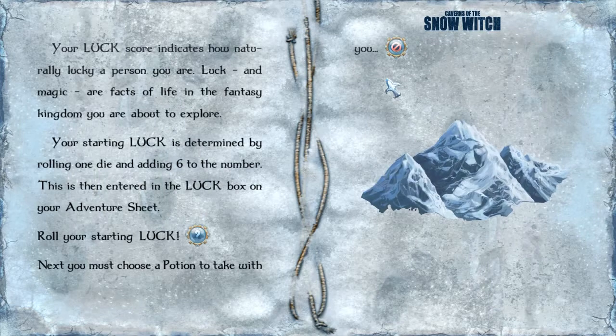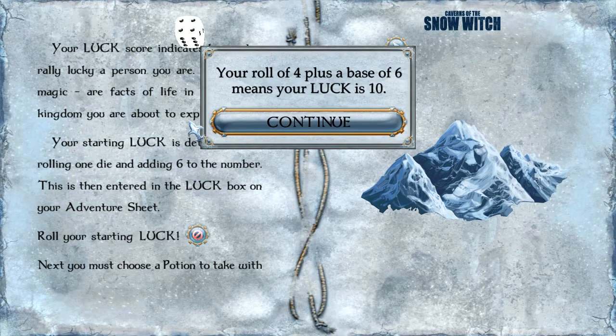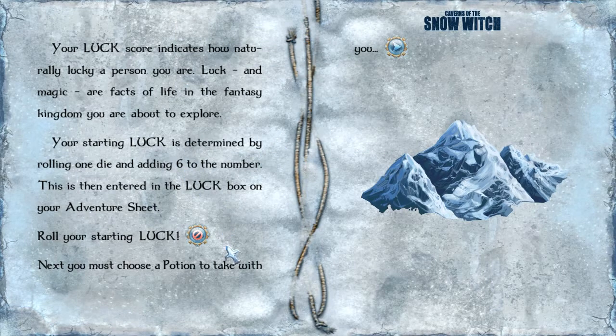Next, determine your luck. Your luck score indicates how naturally lucky a person you are. Luck and magic are facts of life in the fantasy kingdom you are about to explore. Your starting luck is determined by rolling 1 die and adding 6 to the number, and it is then entered in the luck box on your adventure sheet. Your roll of 4 plus a base of 6 means your luck is 10. I'm actually going to take that — we will call that good.